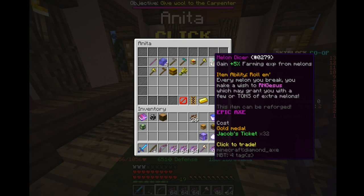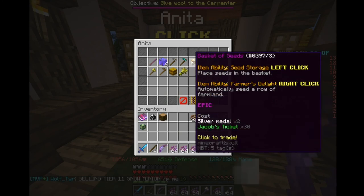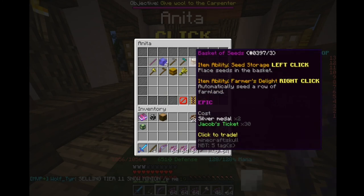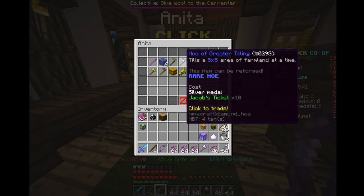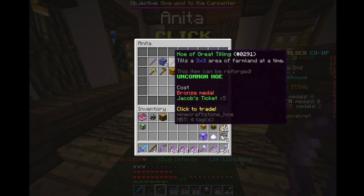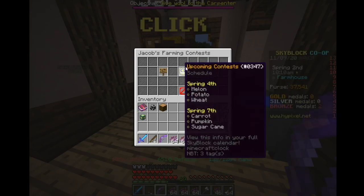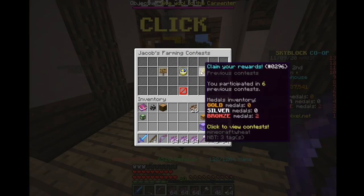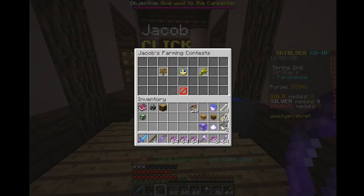You've got the melon dicer so you get 5% more XP, and same with pumpkin. The basket of seeds might be useful if you're farming wheat — the place seeds part is all right. The hoe of great tilling, I don't think that's going to be that useful. That's basically it for Jacob's event. I'm going to be covering hopefully all of the stuff that comes with new features and new buildings. Hope you guys did enjoy this video — make sure you leave a like, subscribe and comment. Goodbye for now.